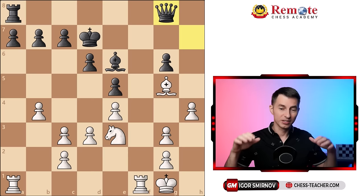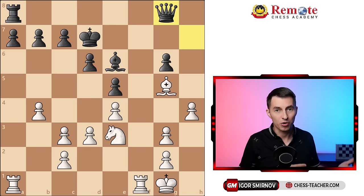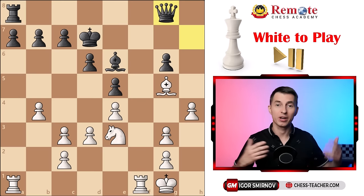I deliberately took quite a tricky position — imbalanced and complicated — so that if you get it right here, everything else will be easier for you. This game is actually between Jan Nepomniachtchi and Anish Giri. It is white to move, but it doesn't really matter because we're going to talk more in general about evaluation and planning. You may think about this position yourself for a second — who's better here and why, what should you do, so what is your plan? After that we're going to go over this together and see how to do it in a simple fashion.